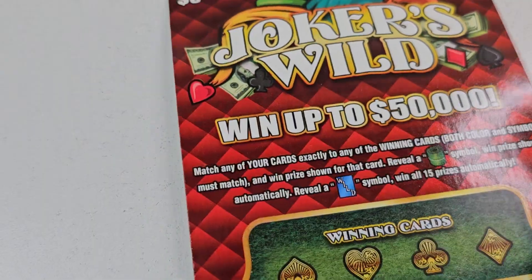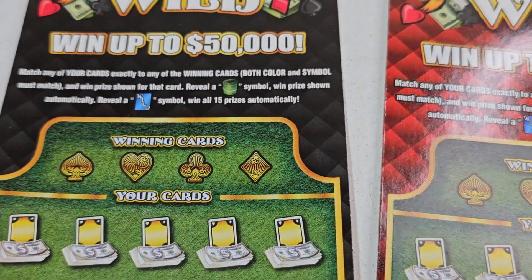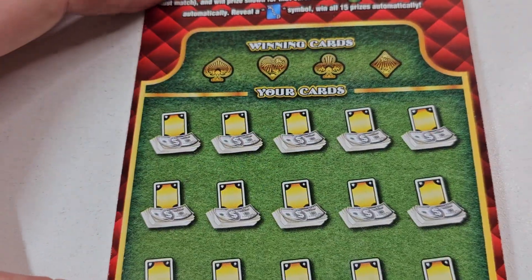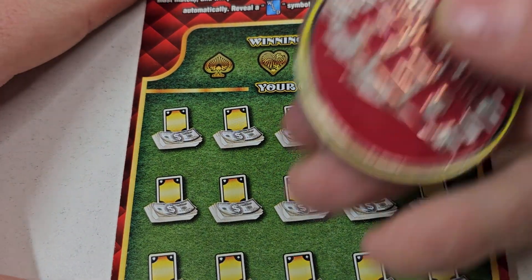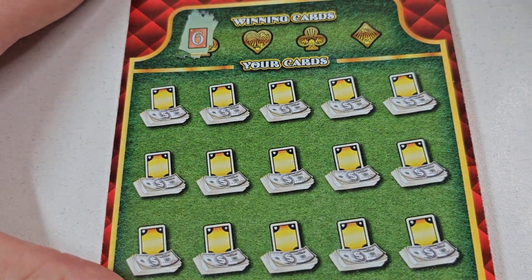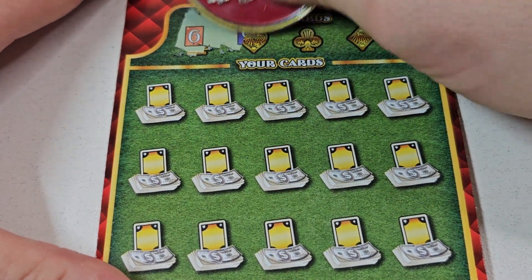Oh, they come with two different designs. Which one's your favorite — the black one or the red one? I guess they're pretty close to the same; they're just one's black, one's red. All right, well let's do it. And you know what, we're going to use this coin today. Oh, it's a thick ticket, and that is cool looking. I like that already. I like the background.